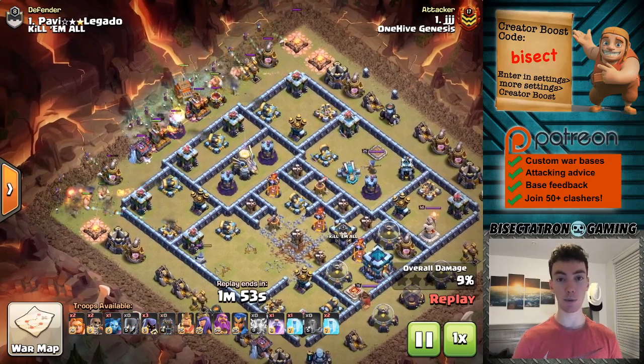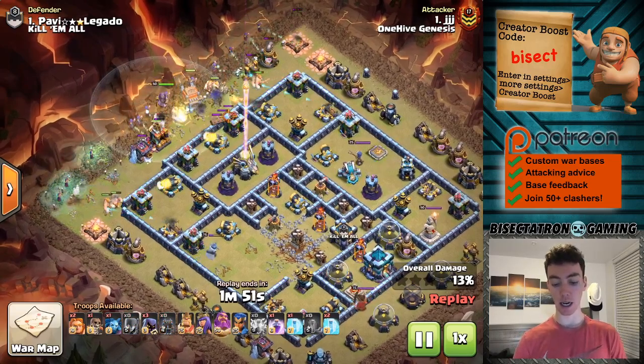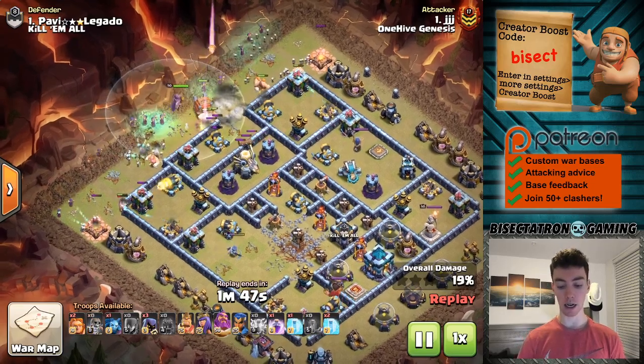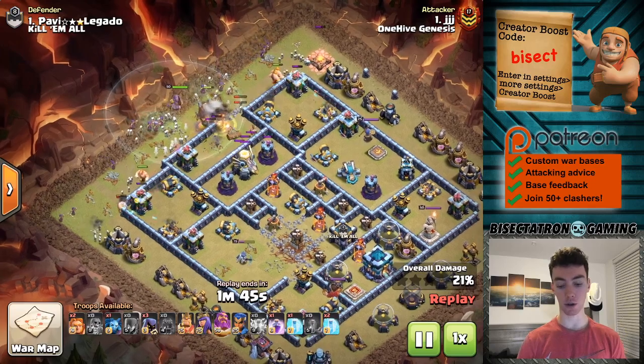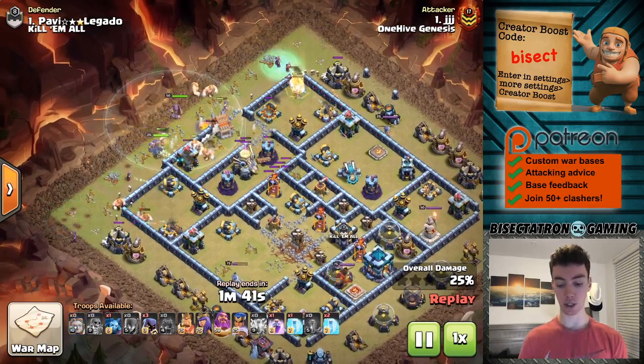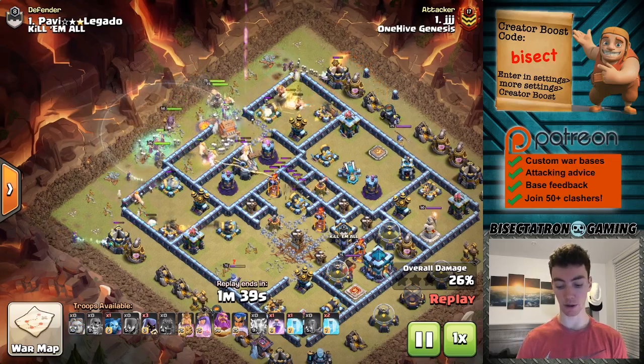Let's start at Town Hall 13 and work our way downwards. This strategy is becoming increasingly popular, especially with the Log Launcher having been added, able to open up a lot for this Witch Supergiant attack at Town Hall 13.